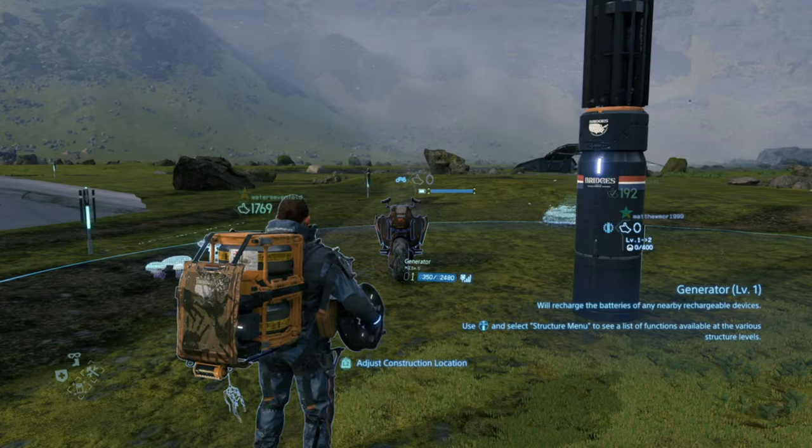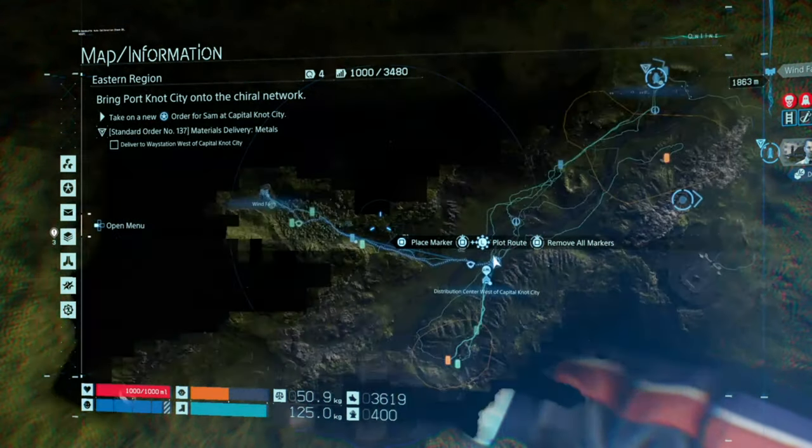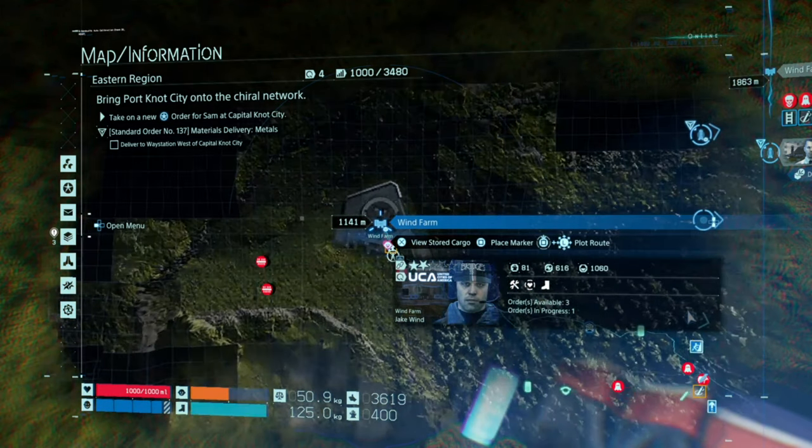If you're wondering how to get this generator — you need to do the campaign mission, and when you head over to the wind farm you unlock a generator.